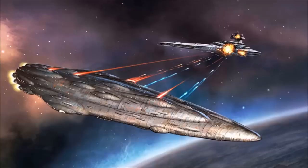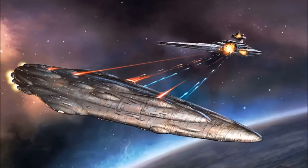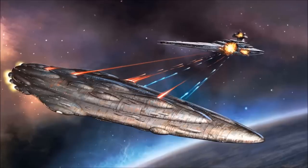Though no Mon Calamari cruiser can directly match the firepower of an Imperial Star Destroyer, the vessels do possess a sizeable advantage in range and precision targeting, allowing them to accurately disable crucial subsystems on a large vessel.